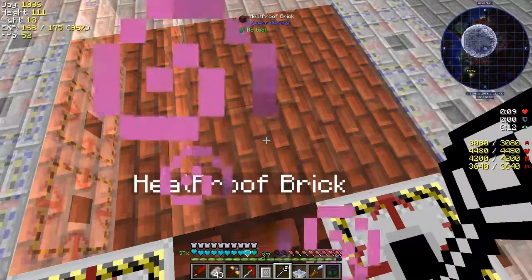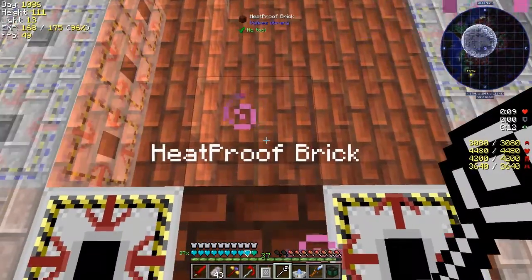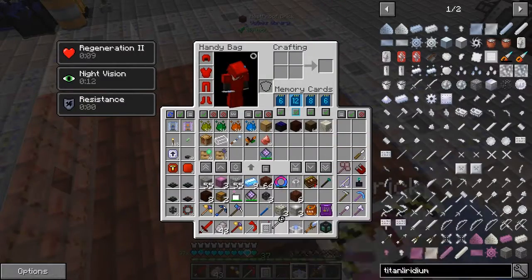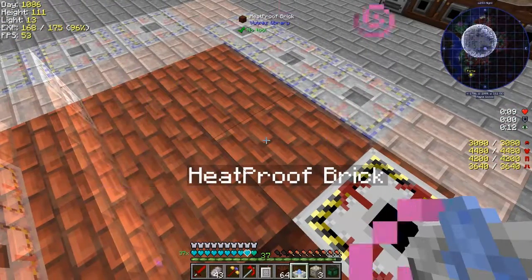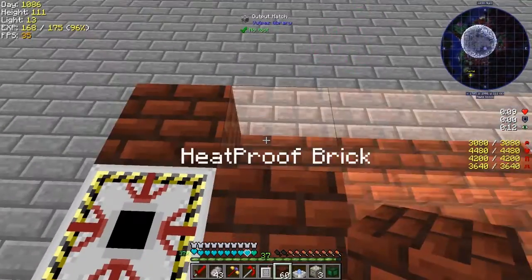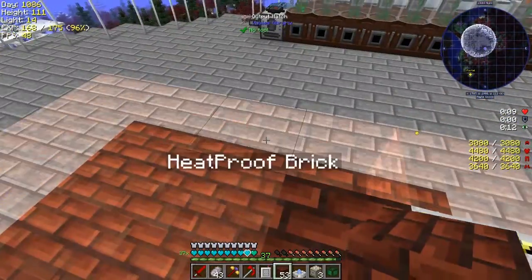I suppose the easiest way is just to take this — it doesn't matter about the ones on the outside. I can't right-click it — oh yes, of course I can't right-click because it's doing the visible bit. These say heatproof bricks as well, or import hatch — that's if you really want to get into lots of inputs and outputs.